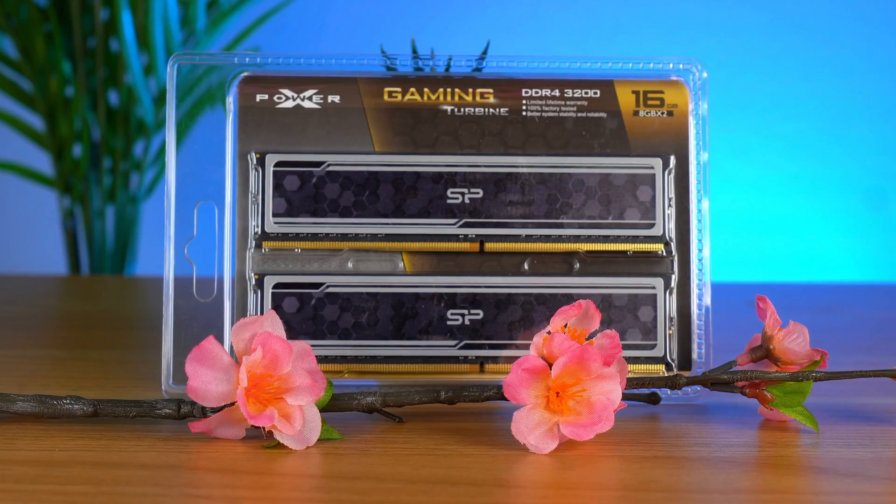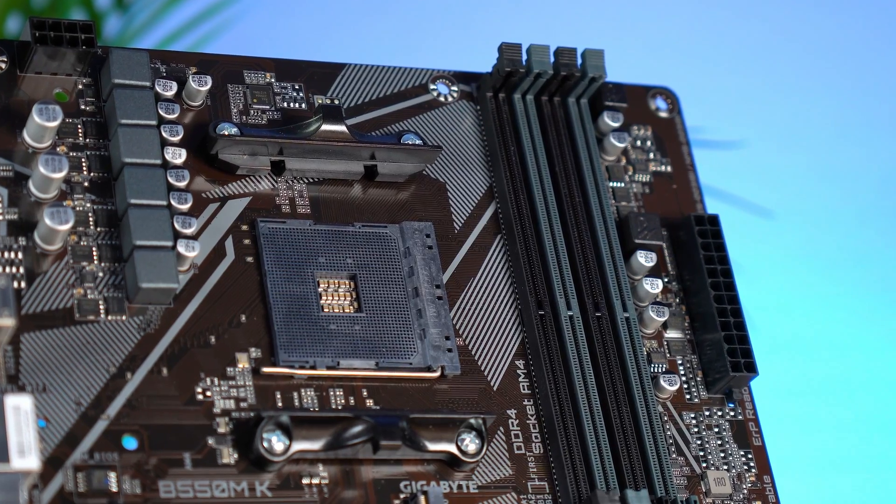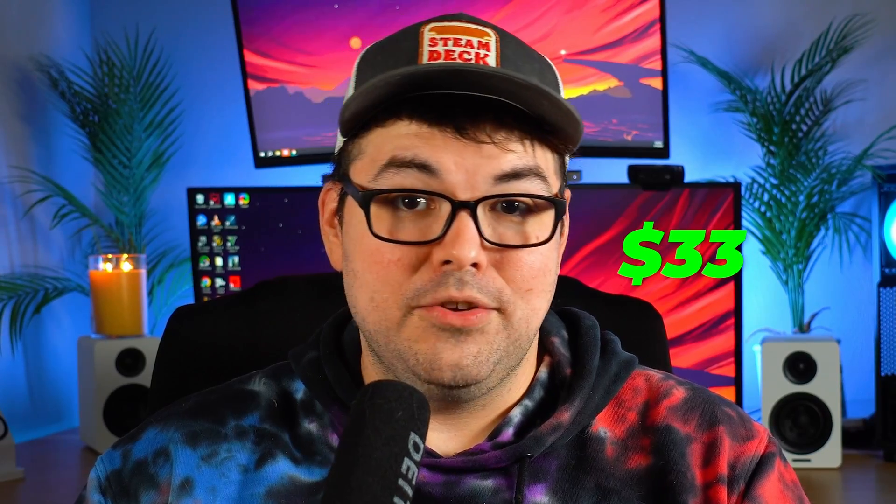Let's grab some RAM. We're going to go with two sticks of DDR4 RAM, totaling 16GB at 3200 megatransfers per second. Nothing crazy, but it's pretty much all we'll need for this build. We have four slots on the motherboard, so if you ever want to upgrade to 32GB in the future, you can just buy another pair and throw them in. This set from Silicon Power only costs $33 brand new from Amazon.